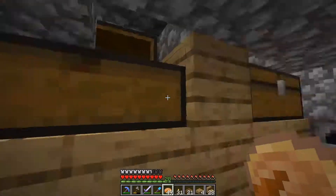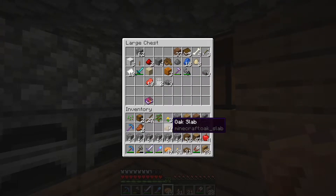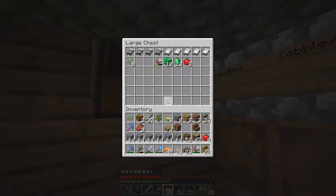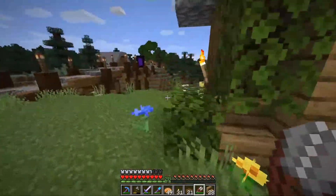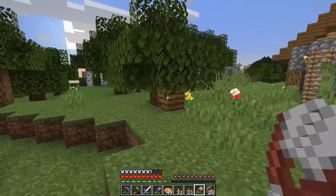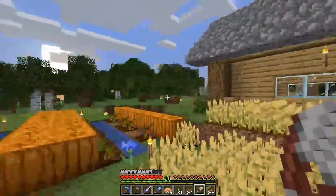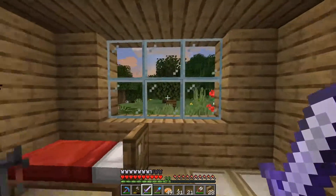There's a beehive — I totally forgot that was there. Before we end this episode, let's do something quick. I think you do need shears to get honeycomb. Let me find them. If we go over here and shear this, that gives us the honeycomb — and it didn't make any angry bees, which is a plus. I should probably look into what it takes to farm a beehive, but that's a problem for another day.